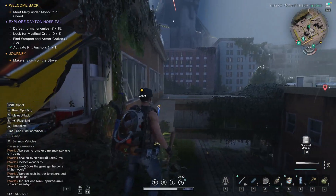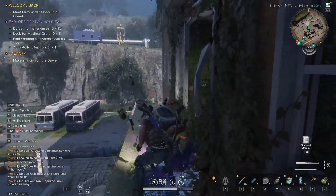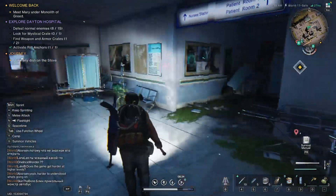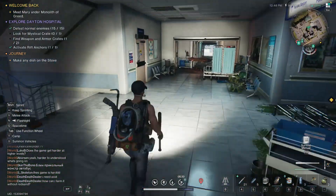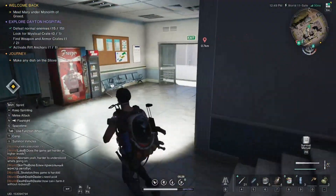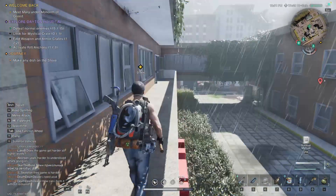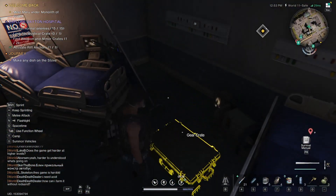Follow this round here, down this balcony, and then you can come in through here. So now we are inside. We're actually going to go downstairs — down these stairs here. Then we're going to come out of this balcony and come down, and there is the gear crate.